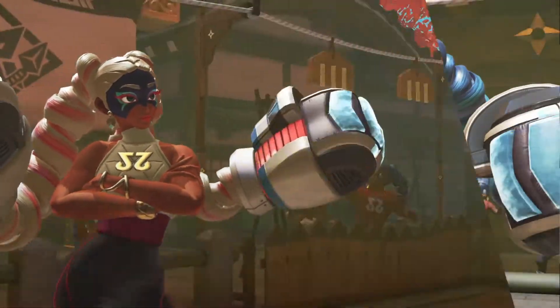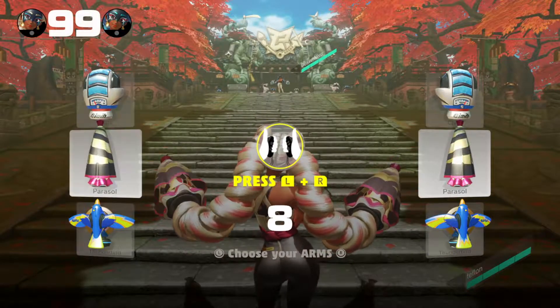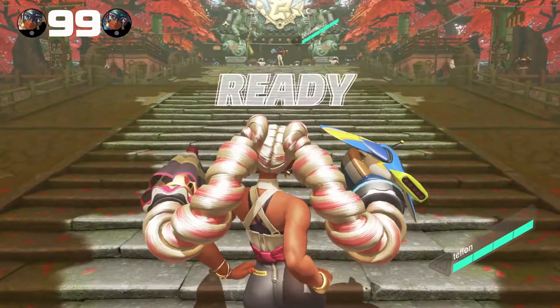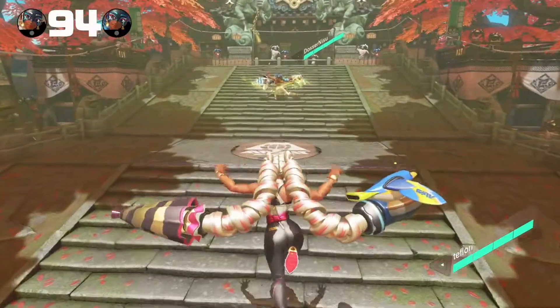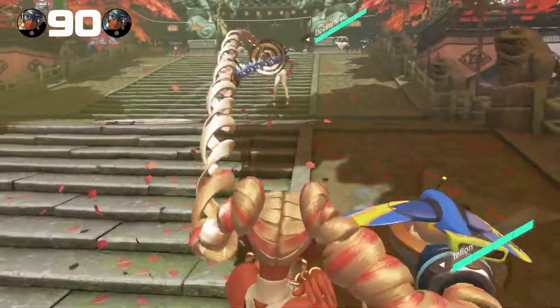The second weekend of the Arms Global Test Punch is underway right now, and that means everyone gets to check out a brand new character to play with as well. Meet Twintel. She's sassy as anything, strutting around the fight with her hands on her hips, and with good reason — because all of her fighting is actually done by her hair. Perhaps there's a little bit of Bayonetta in this character's design.